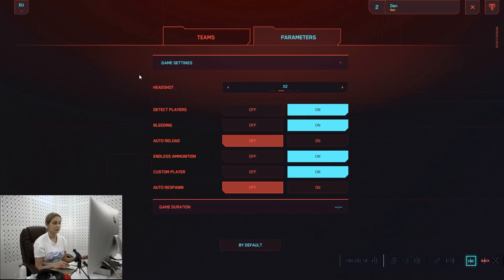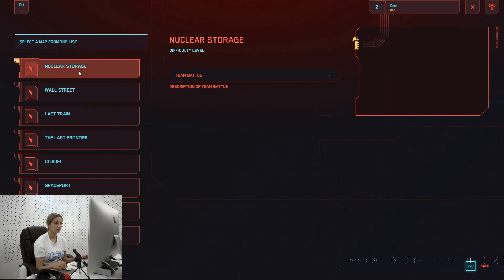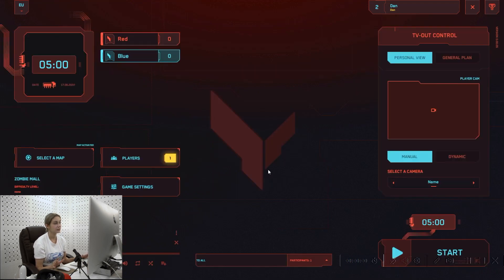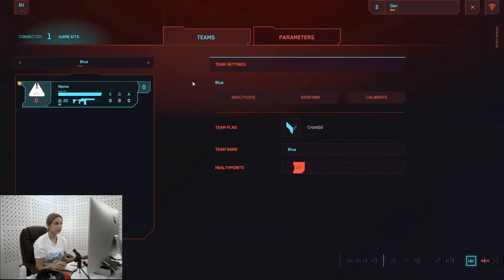Now let's check what maps we have. As you can see, we have eight maps — I will describe them all in more detail a bit later. You choose a map and then choose the mode, because we have five modes in each map. Here you can also see three parameters that can be modified. If we want to look at the parameters of each player, we hit on the icon of the player, and here we have options: deactivate, respawn, and calibrate — these are manual commands you can apply to a player if needed.